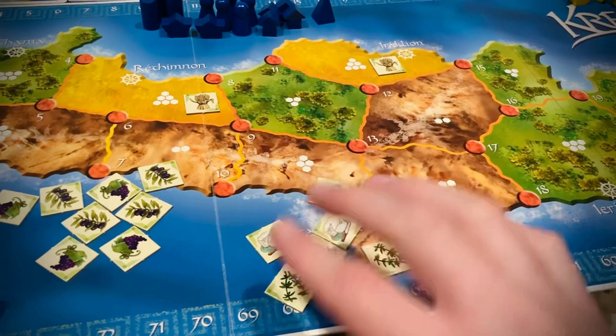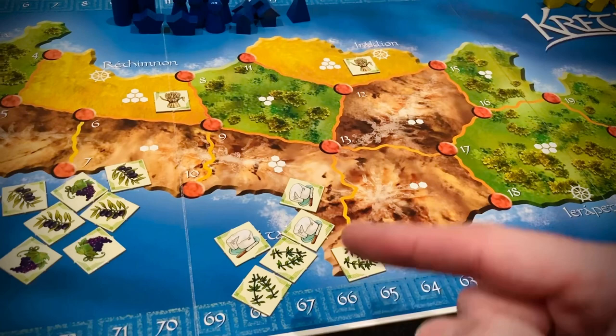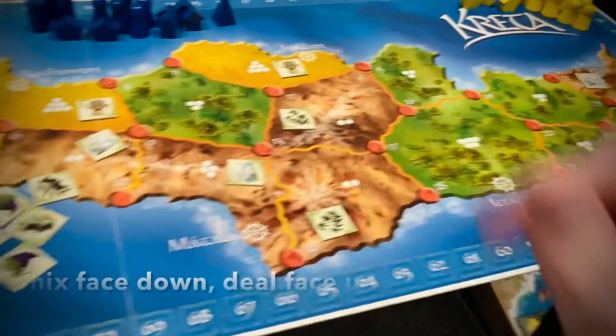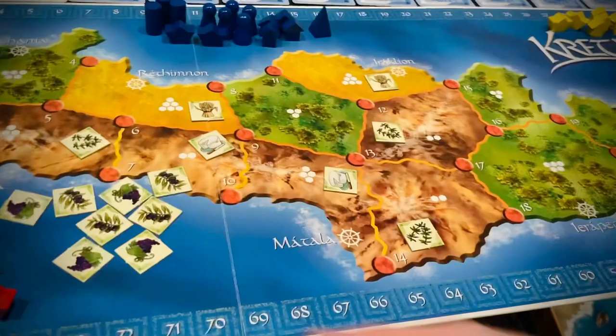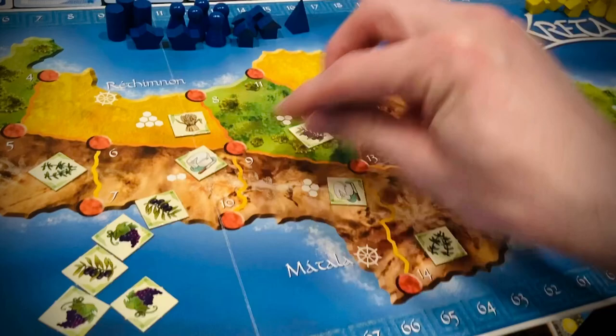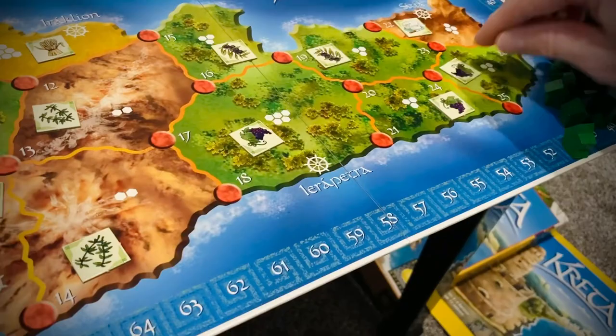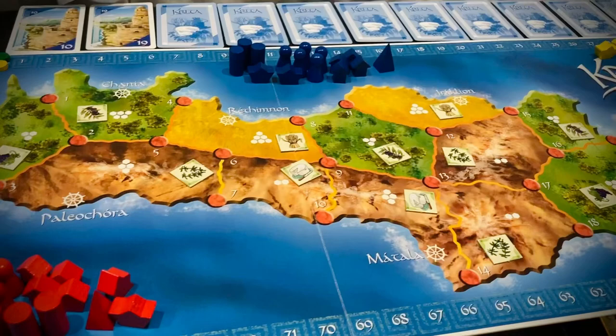Mix the thyme and cheese tiles face down and randomly assign them to the brown provinces. Then the grapes and olives all go on the green provinces — also mixed face down and dealt out. When you place these out, make sure you don't cover up any of the numbers or the little white dots. Once all the tiles are out face up, the board will be set up slightly differently every time based on this arrangement of agricultural tiles.